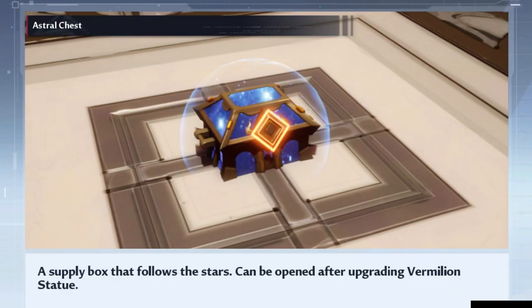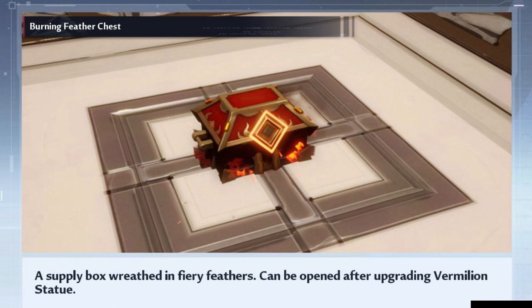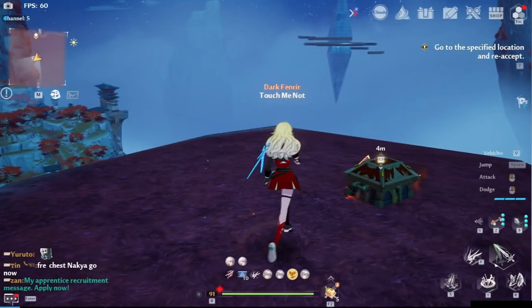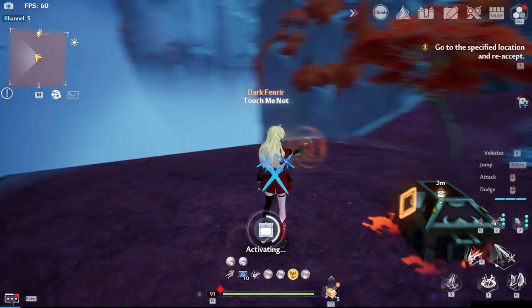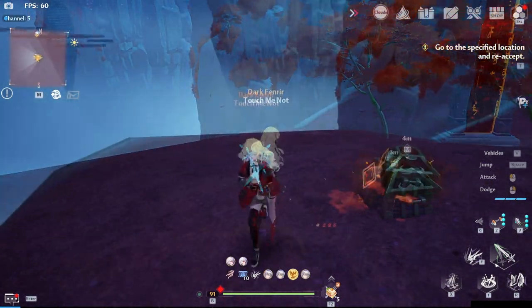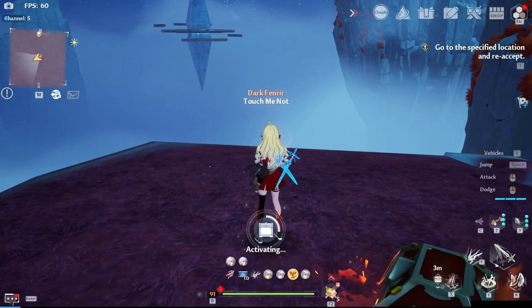Then we have Astral Chests, which I've shown earlier — to open this one we need to upgrade our wings vermilion statue to level 5. We also have burning feather chests that are supposed to be unlocked by upgrading the extended net vermilion statue to level 3. However, there's a little trick: you can open this without upgrading the statue by simply moving past the chest and hitting the open button at the very last minute.